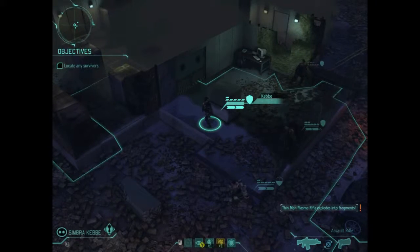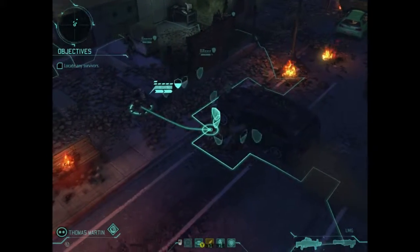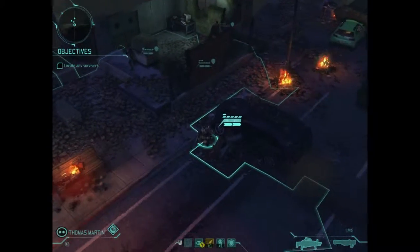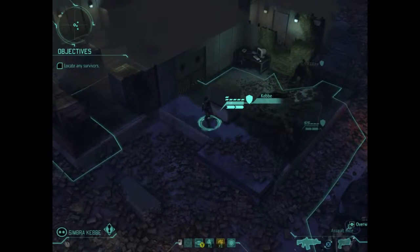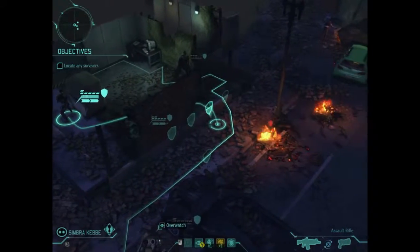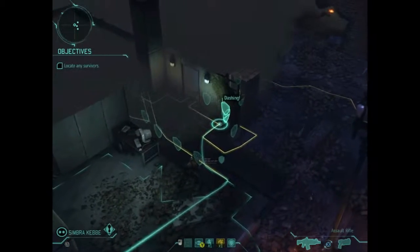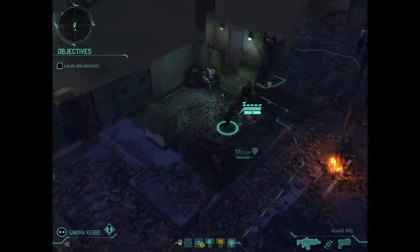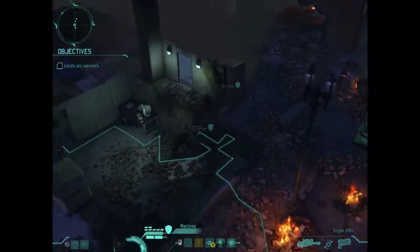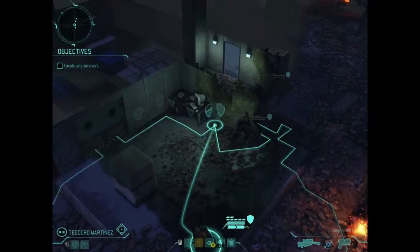The objective for this mission is to locate any survivors. There's a gunfight that's gone on and a lot of the people in this area have died due to stray bullets or being deliberately cut down. We're not too sure as an organisation what has happened or what is happening, so we need to find any survivors, locate them, and get them to the extraction point.